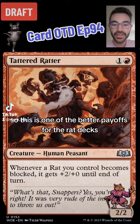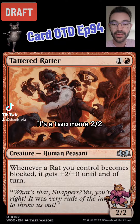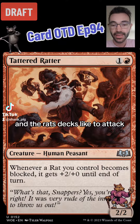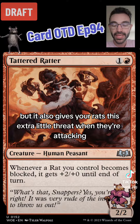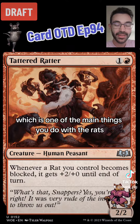This is one of the better payoffs for the rat decks, and that is because on its face value it's a 2 mana 2-2, which is a nice little aggressive creature. The rat decks like to attack, and it also gives your rats this extra little threat when they're attacking, which is one of the main things you do with rats.